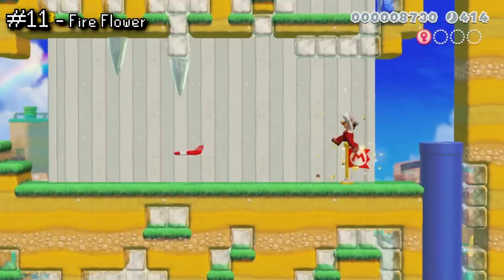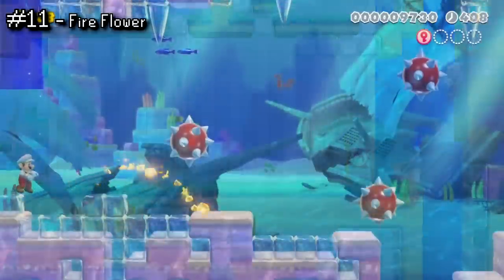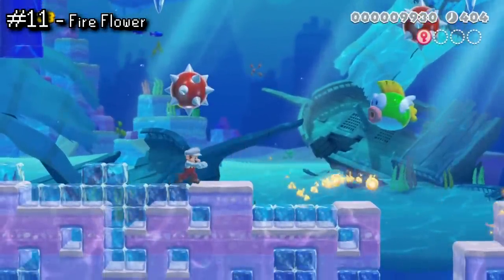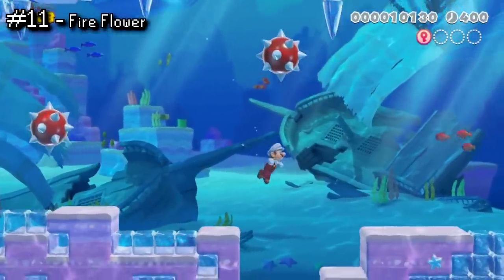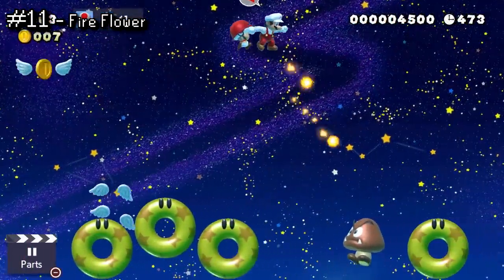Another classic mainstay, the Fire Flower is one of my favorite power-ups. Not only do you get an extra two hits before losing a life, but you can also shoot out fireballs. These have further range than the Boomerang or Cannon Box, and they can be fired out in fairly rapid succession to make waste of most enemies in your path.